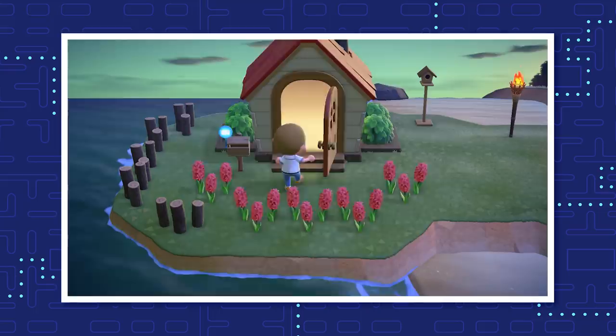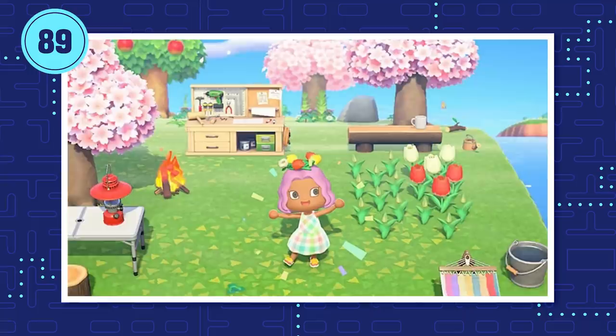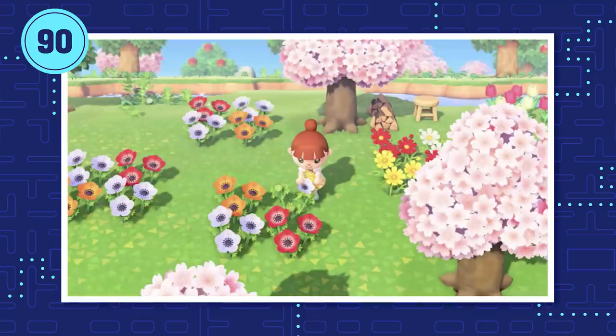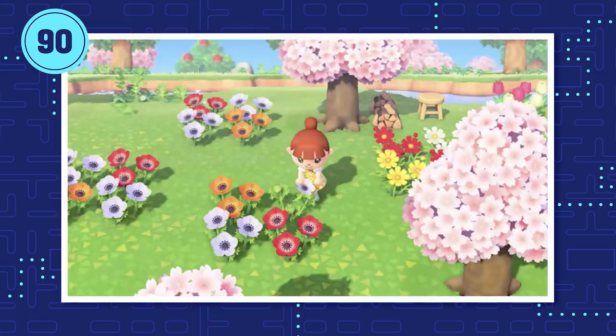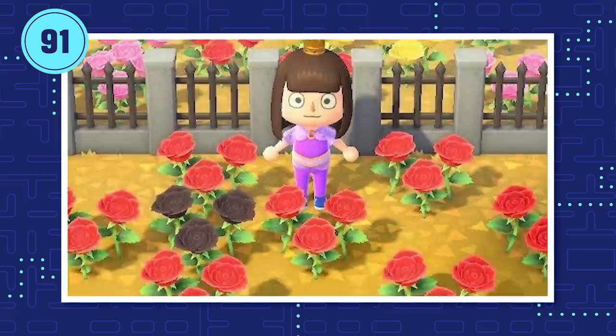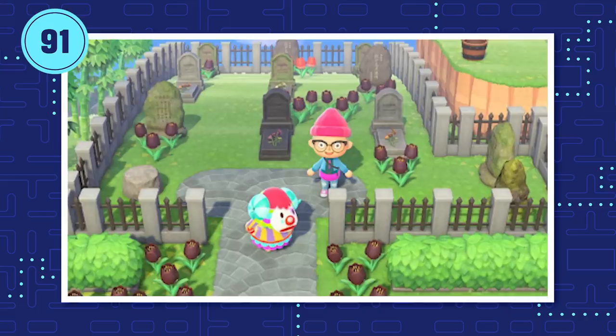Any flower counts towards your island rating, but you can get some cool colors from flower breeding. Some colors are pretty intuitive — red and white tulips make pink tulips, same goes for roses, cosmos, lilies, hyacinths, and mums. But not every flower follows the same logic. To get pink windflowers, you need to breed orange and red windflowers together. You can't even get pink pansies — not every flower comes in every color. Only four flower breeds produce black flowers: cosmos, lilies, tulips, and roses. To get black flowers, you just put a bunch of red flowers together. It'll make your haunted cemetery feel that much creepier.